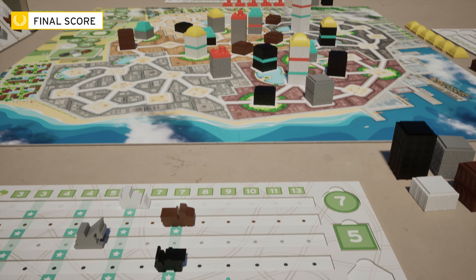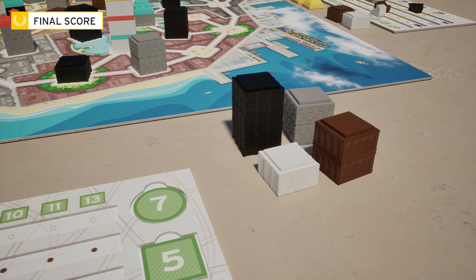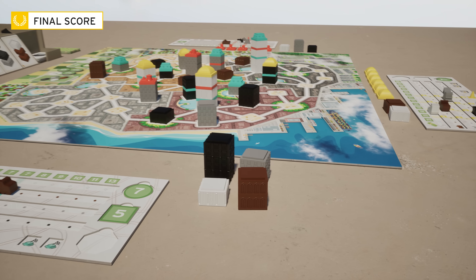The richest player wins! In the event of a tie, the player with the most floors in his supply wins. If there is still a tie, players share the victory.